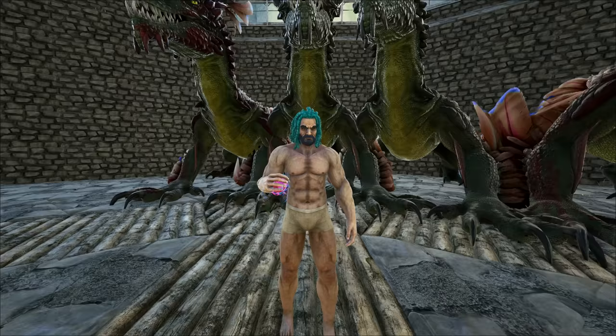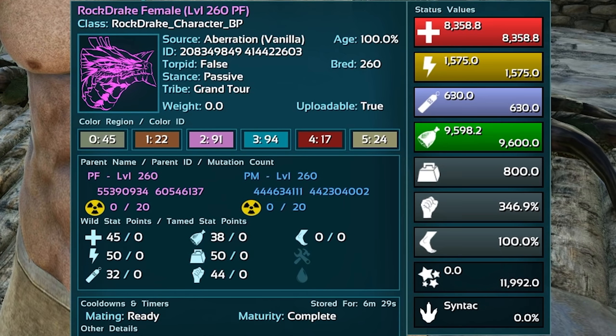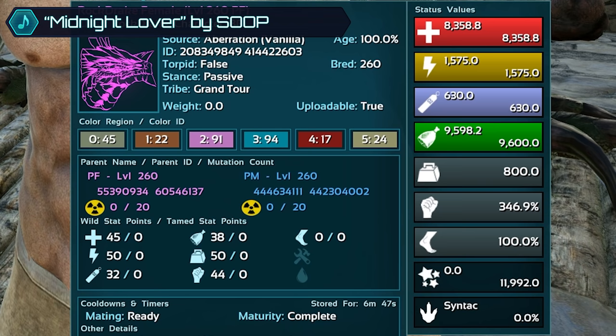So here are the stats that we're working with. We have 45 points into the health, which isn't super high, but I'm still pretty happy with it. I mean, I stole so many eggs and that was the best one I could get, so I kind of have to settle for it. We have 50 points into the stamina, which is really, really good. I'm super happy with that stat and it's already really high - basically 1600 right now. It wouldn't get any boost from an imprint.